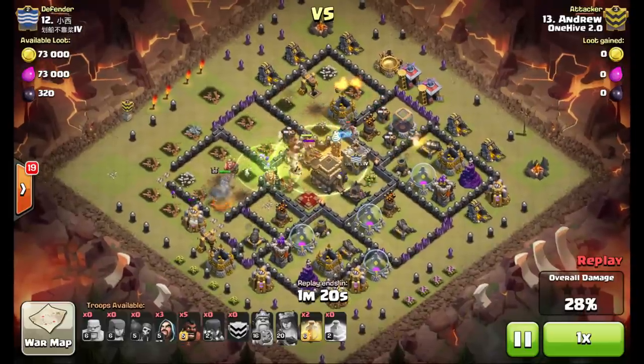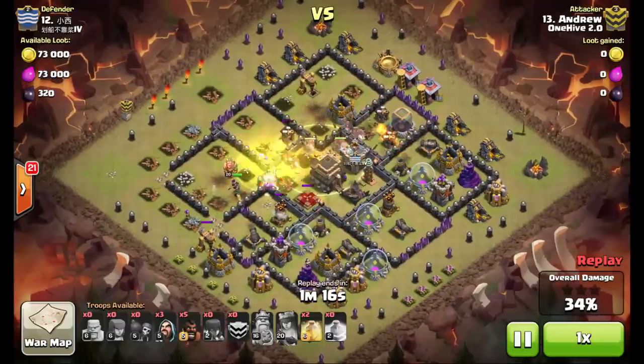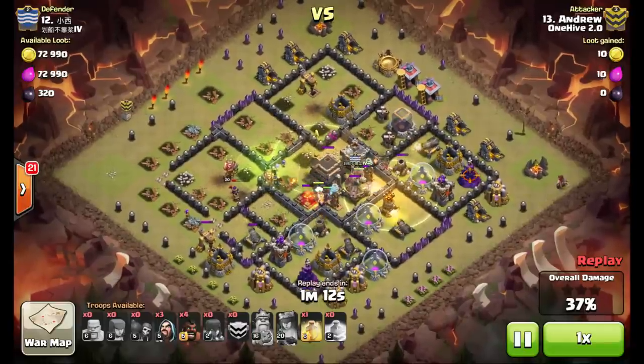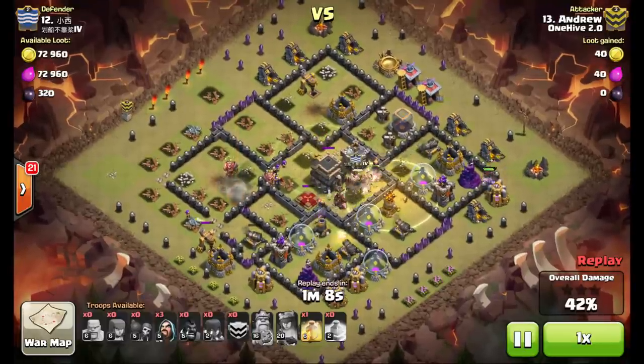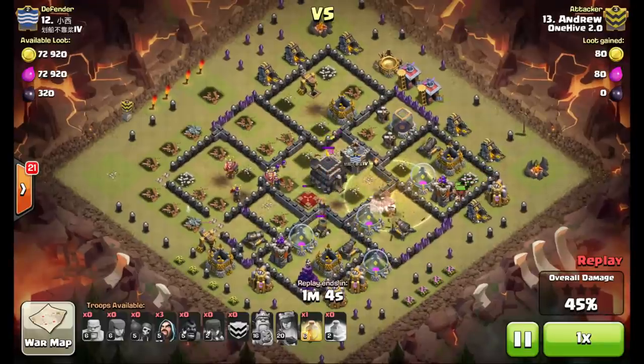X-bows have a lot of hit points and those teslas can really take your hogs out quickly while they're just standing there beating on them, so good move healing through the core. A couple of hogs for the back side — the wizard tower is not going to hurt those five hogs that he dropped.